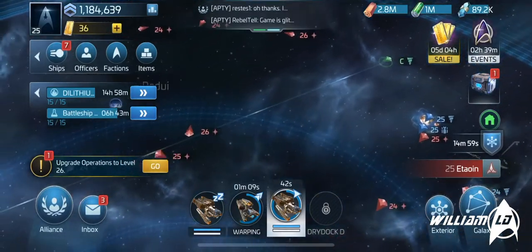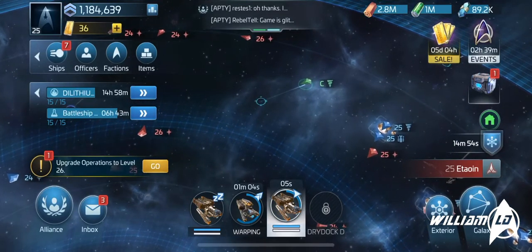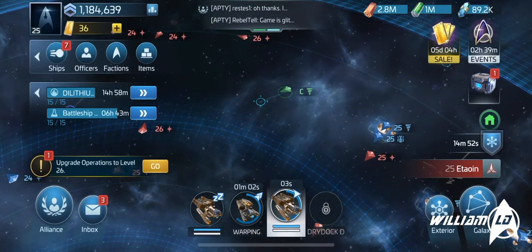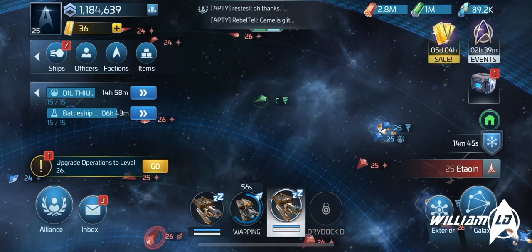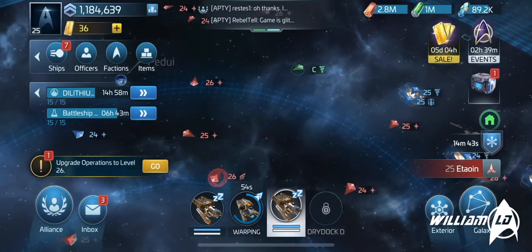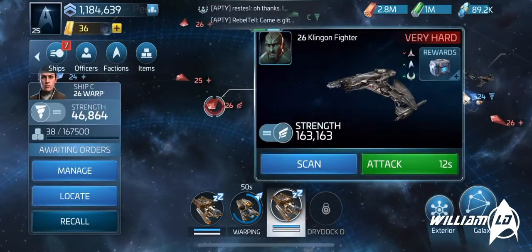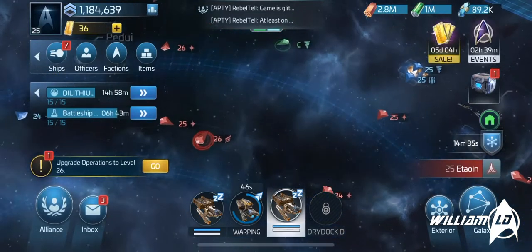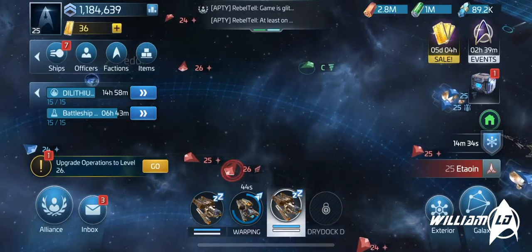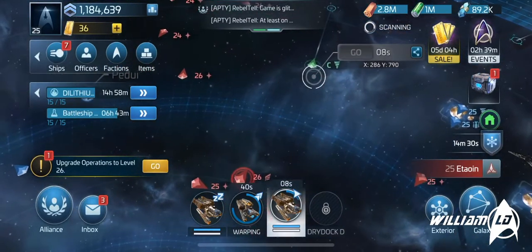I'm going to stop the envoy here. Since we got the alert that we're in hostile territory, it's going to send hostiles after us. And there's the hostile — it's quite strong. My 45k envoy can't take it on, so it's a good idea to just avoid it while it's coming at me and wait for the NS to get here.